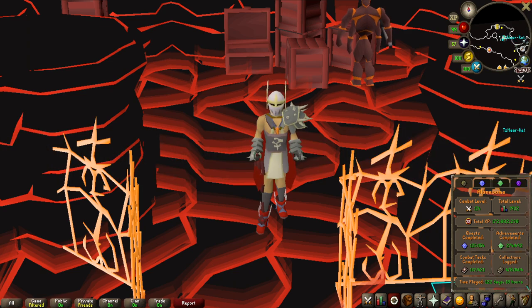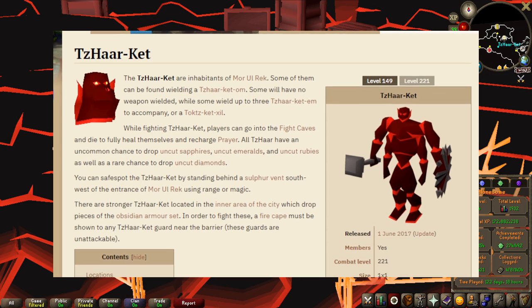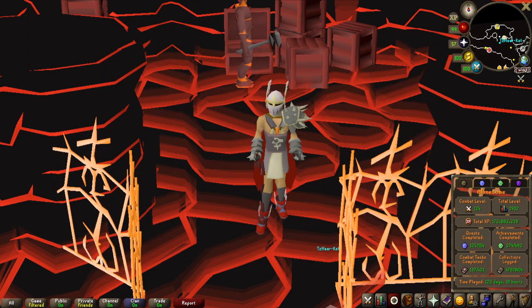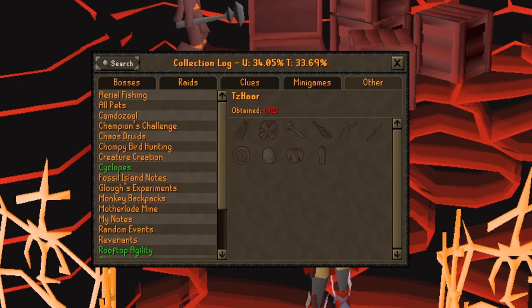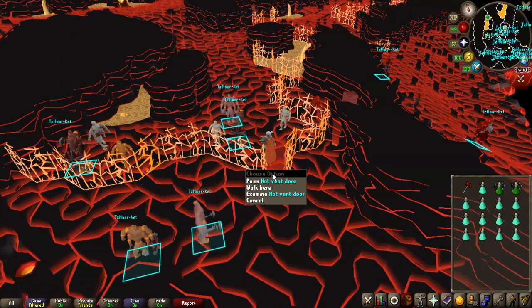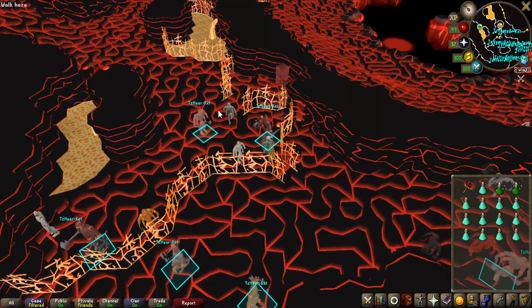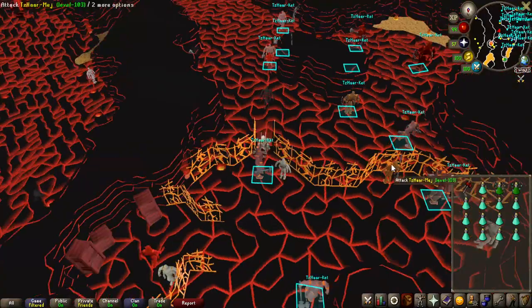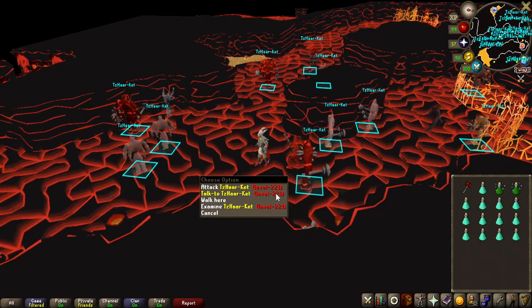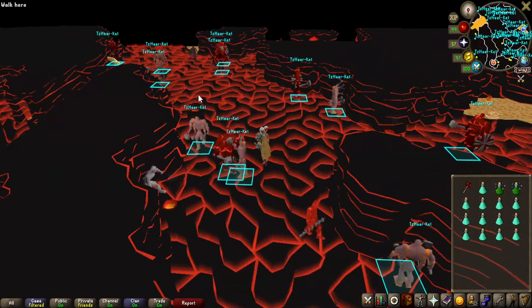The monsters we're going to be killing are the melee TzHaar, called TzTok-Ket. There are two different versions: a level 149 and a 221. We have to be killing the 221s, up to 2,000 of them, because they are the only ones that drop the obsidian items. You can see the ones outside are only the 149s, but once you go inside you can see the big 221s — those are the ones that actually drop the obsidian items.